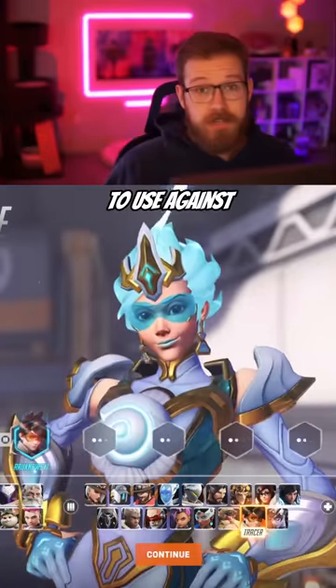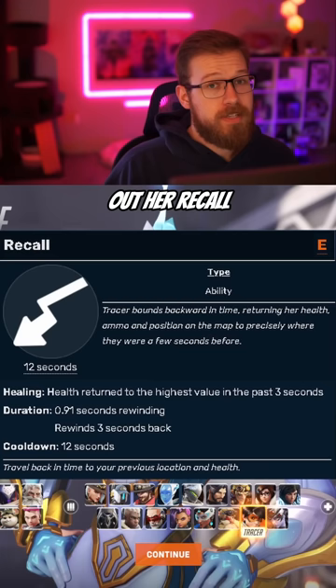Here are three counters for you to use against Tracer, from a Tracer main. The key to beating Tracer is forcing out a recall and then letting your team know when she doesn't have it — that's when she's most vulnerable.